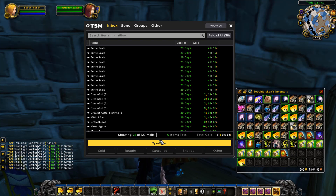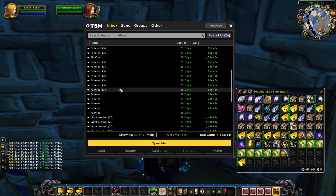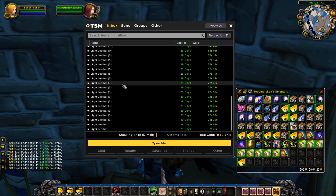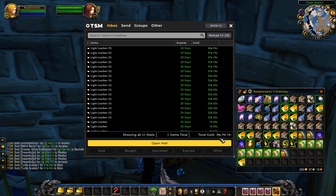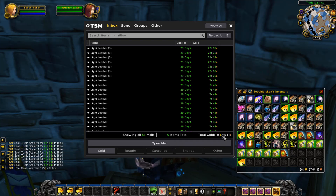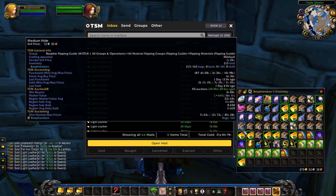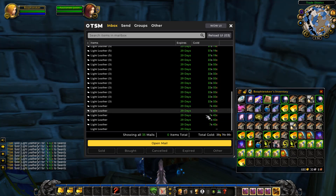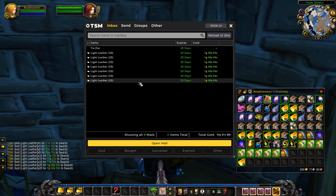And there's 500 gold — let's keep going. Moss Agate, Fadeleaf, Light Leather — we sold all of that. We bought a whole heap of Light Leather last episode. By the looks of it we're going to end up around 700 gold, which is absolutely awesome. We'll post the remaining items, do another shopping scan, buy more items to flip, and then check out the total auction house worth once we're done.